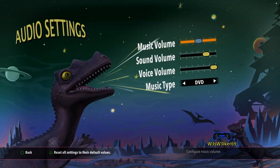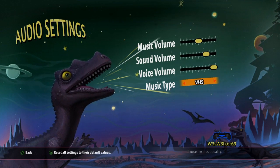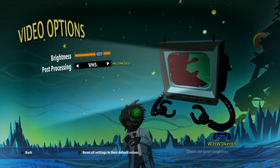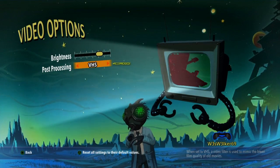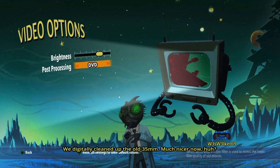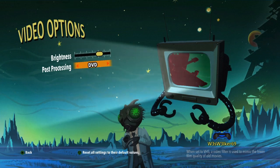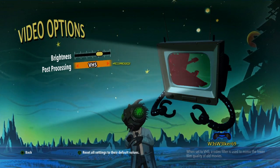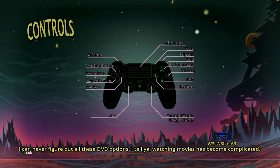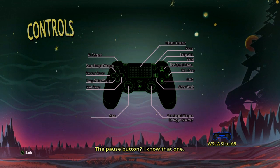Okay, it's got audio control. I like that. Whose volume does that control? You can choose between DVD and VHS — that's kind of cool. Post-processing. We digitally cleaned up the old 35mm, much nicer now, huh? Yeah, well, actually I hadn't noticed. It looks alright. It's recommended — I'll use the VHS controls. I can never figure out all these DVD options. Watching movies has become complicated. The pause button? I know that one.